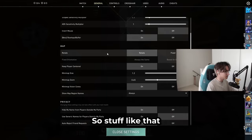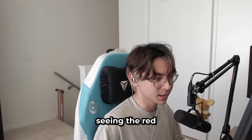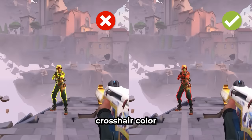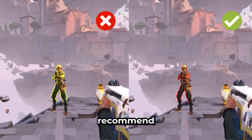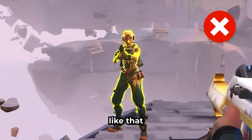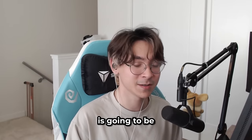If you're colorblind or have trouble seeing the red enemy outline, definitely try experimenting with different enemy highlight colors. I use yellow for enemies and blue for my crosshair. I wouldn't recommend using the same color for both since it could blend into certain environments — use contrasting colors for your crosshair and enemy highlight.